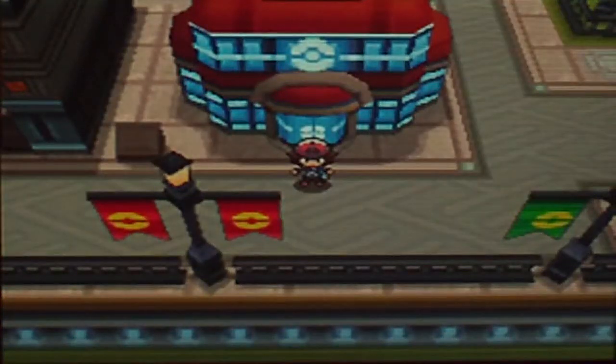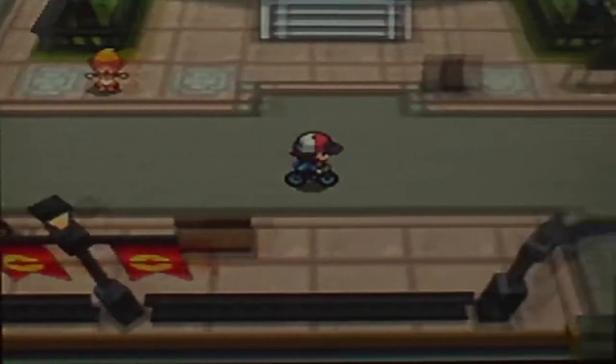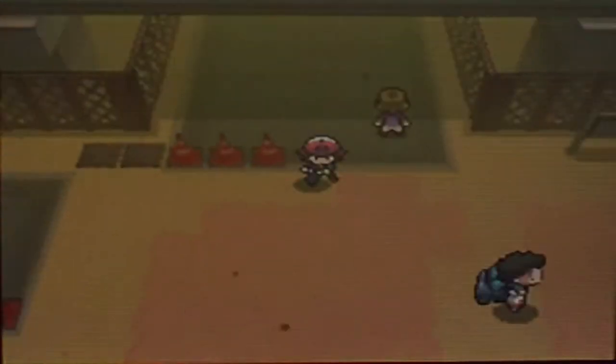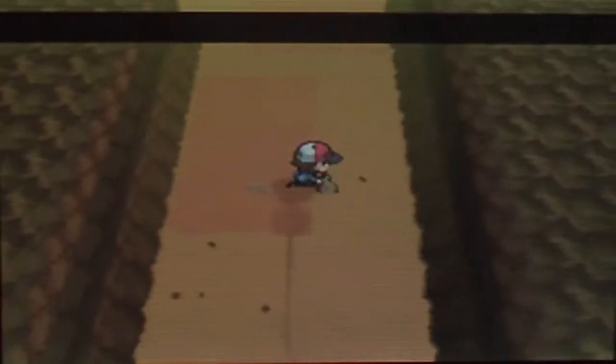Hey guys, I am the One Gamer and this is Pokemon Black Walkthrough part 42. In the last part we found four of the seven sages — though there are only six available for some reason. In this episode we're gonna go to Relic Castle to get the fifth one out of six, essentially, even though they say seven sages.